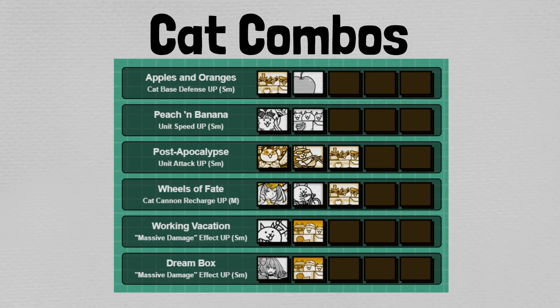Next up, we have Post-Apocalypse. This is a unit attack-up of the small variety. It involves Rock Reventures, Biker Cat, and Cat Gang, and increases cats' attack power by 10%. Much in the same vein as movement speed increases, this will go a long way towards maintaining sanity during grindier stages. However, a 3-cat combo is quite steep for a small increase to attack power. In other words, this is a fair combo — use it if you already have the needed cats, but bear in mind there will be better options involving more rare units.